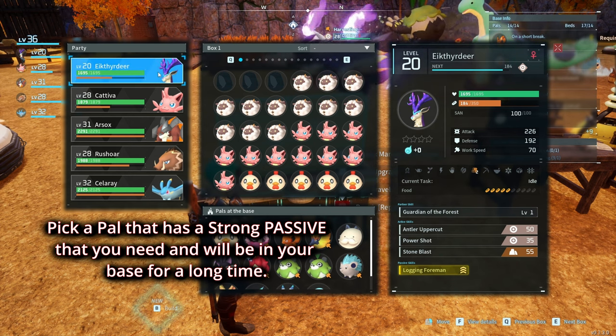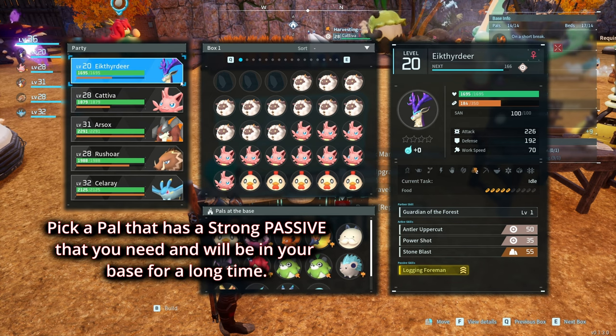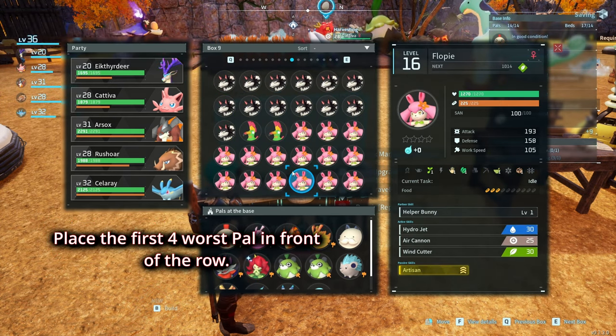So basically you're going to go here. Let's say I want to upgrade this guy. You need four for the first time — if you enhance it, you need four. So I'm going to go here and find the others that are the same.